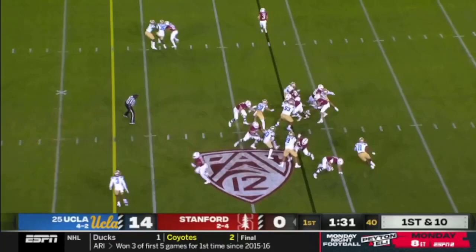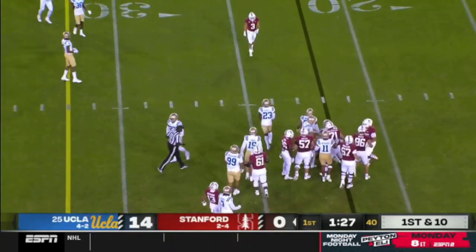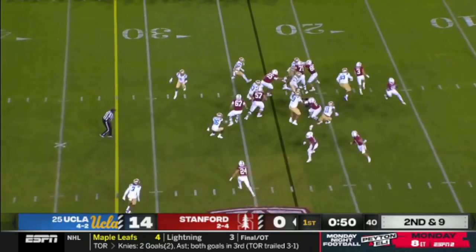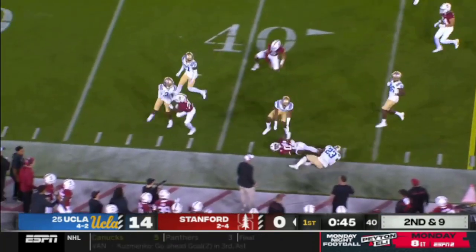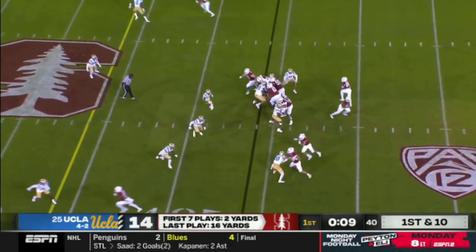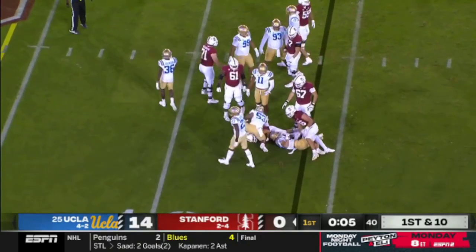Every week we get more info churning towards those playoffs and the national championship — crazy year. From under center, a little flip back play — the ball was juggled, grabbed out of the air by Ruben who got to the corner. Another little jet sweep action, this time to Bryce Farrell for a shorter gain.